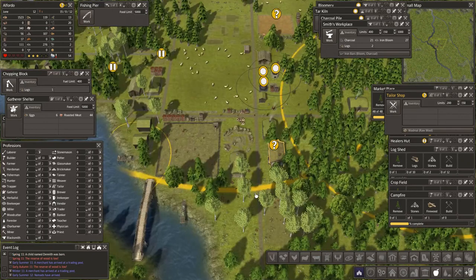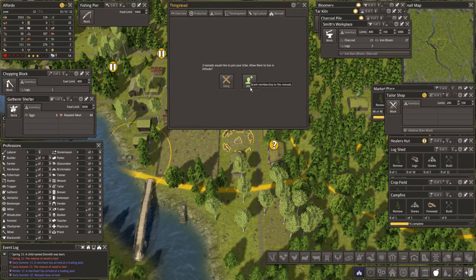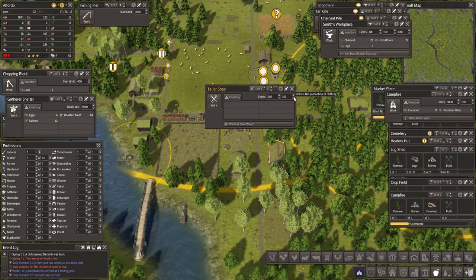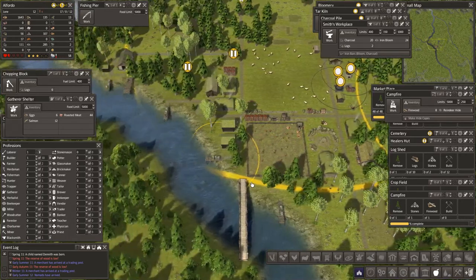Nomads — how very nice of you to come! Allow — right, one of you is going to be a tailor and you're going to make wadmol. Let's put 250 in and shut you down. The other is going to be a labourer.